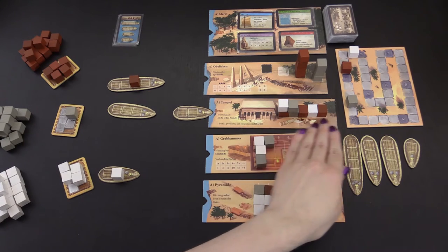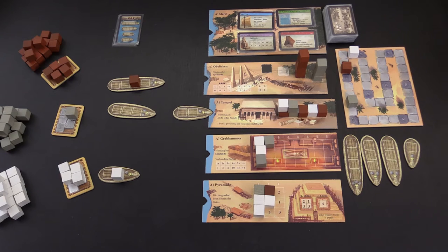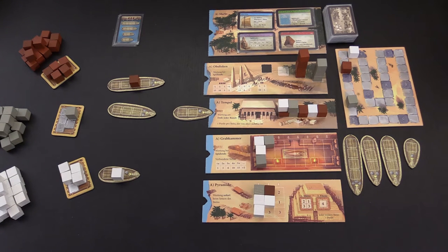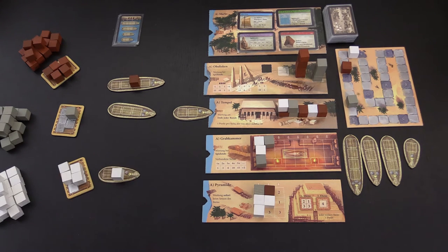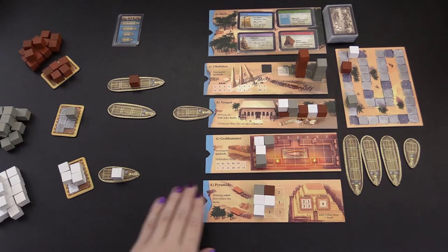The temple is built in horizontal rows, and at the end of each round, you look to see whose stone is on top of each column. They will score one point for each column that they're on top of. In the burial chamber, you'll score each contiguous group of stones separately based on its size. In this example, gray has two groups and white has one. The pyramid is unloaded in column fashion, and you simply score victory points immediately as printed on the board. Once the bottom level is done, you'll start on the next level.